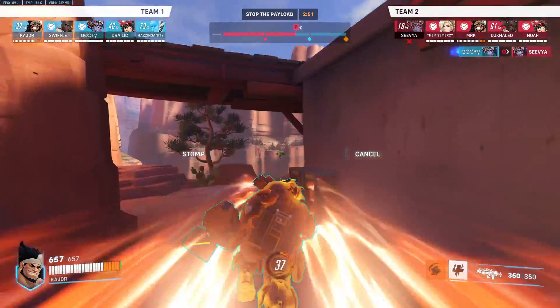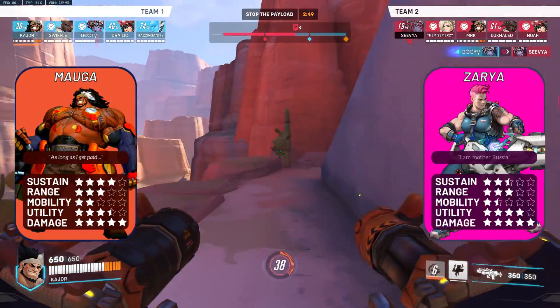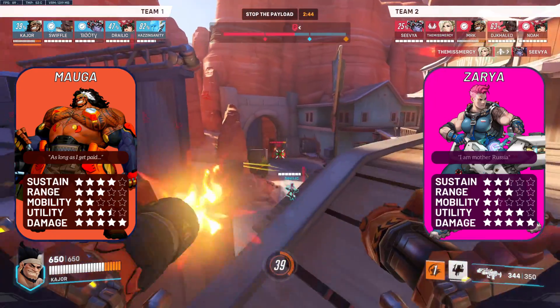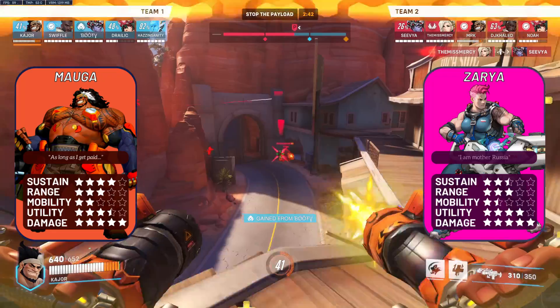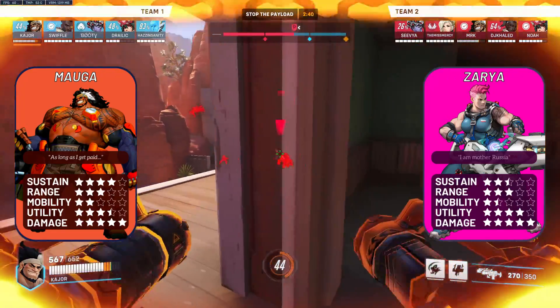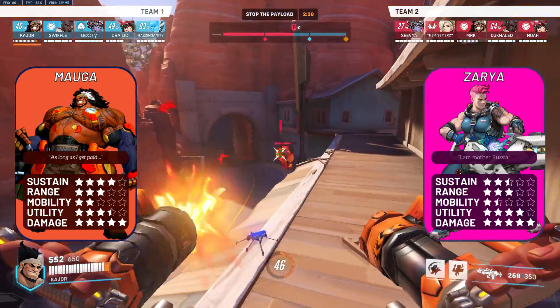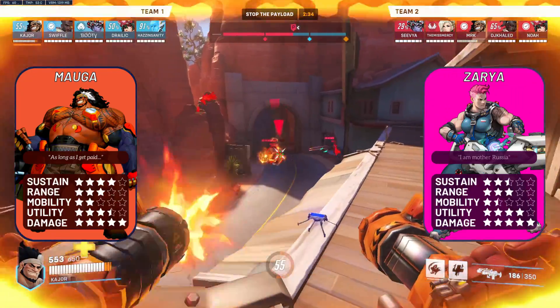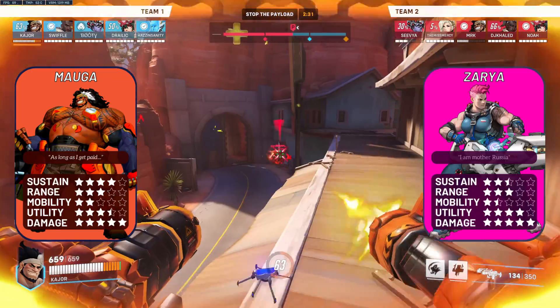Now into Mauga's tank matchups. Zarya: a relatively neutral one for Mauga. Without bubbles and with decent tracking, you can shred Zarya up close since both of your DPS outputs are similar when maxed out. Zarya's never really going to frontline you unless she's high charge and you're low HP. So if you're able to close the distance and force out her bubbles before her team can make space, then you're golden.